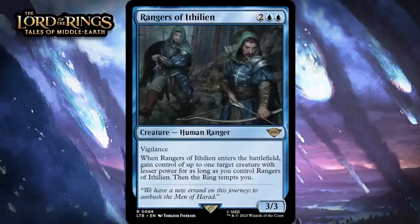Next up, it's Rangers of Ithelion, which for two generic and two blue is a 3-3 human ranger at rare. It's got vigilance. When it enters the battlefield, you gain control of up to one target creature with lesser power. For as long as you control Rangers of Ithelion, and then the ring tempts you. Mind control effects are always really strong, even one like this that's a little restrictive. If you pay four mana and get this 3-3 with vigilance, steal your opponent's two-drop, and the ring tempts you — you're going to get a ton of value for four mana. Sure, you don't necessarily keep the creature forever, but the turn you play this it will almost always do a ton, and if your opponent can't deal with the Rangers quickly, they probably lose. This is a bomb. I'm giving it an A-.